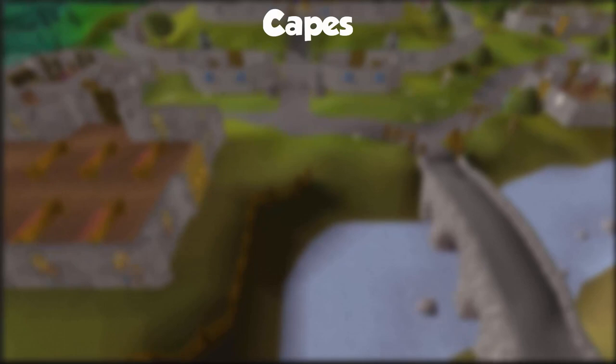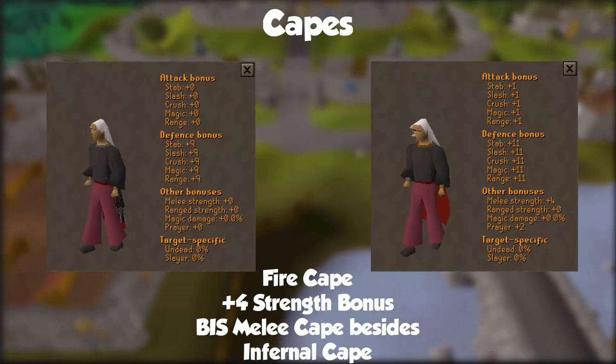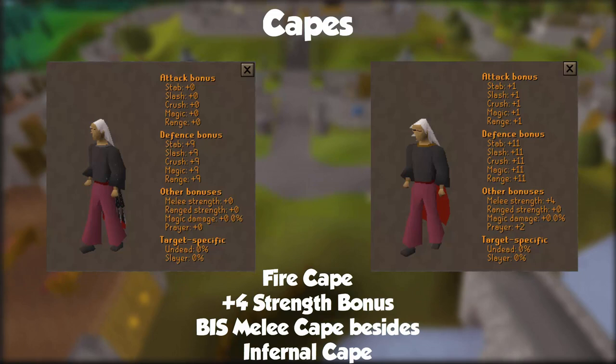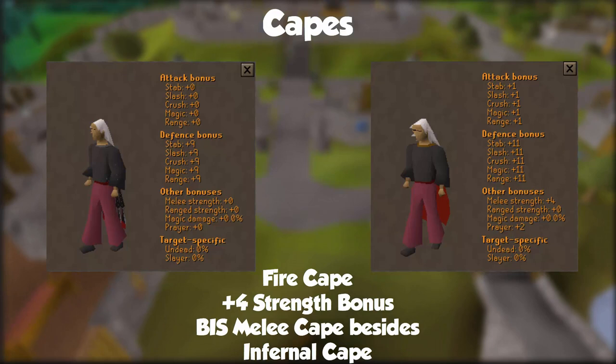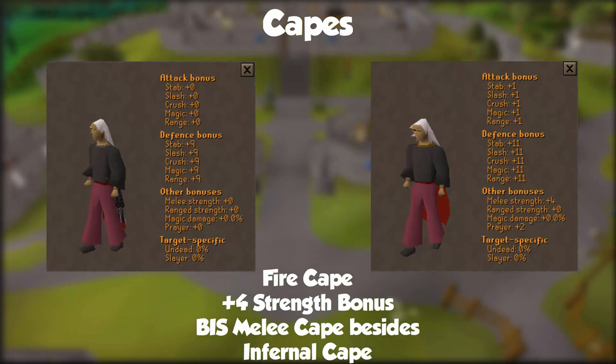Get your fire cape — it's best-in-slot pre-infernal cape for melee and it's not as difficult as it used to be when you didn't have the toxic blowpipe. If you cannot get this cape for whatever reason — nerves, anxiety, I get you — then I'd recommend using an arty cape or a skill cape instead. The arty cape is nicer than a skill cape as it offers attack bonuses and a prayer bonus, though it doesn't give any strength bonus, which is why the fire cape is just so mandatory.